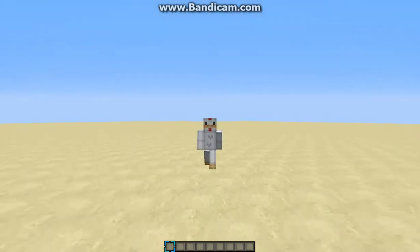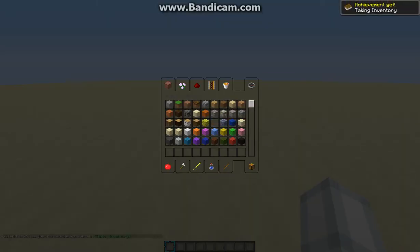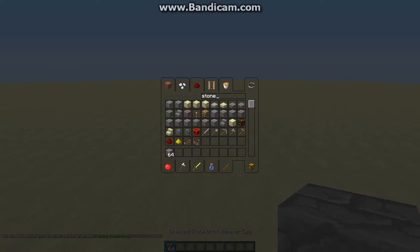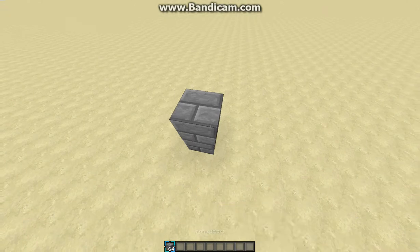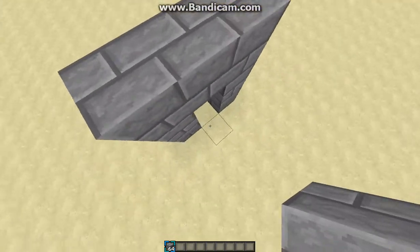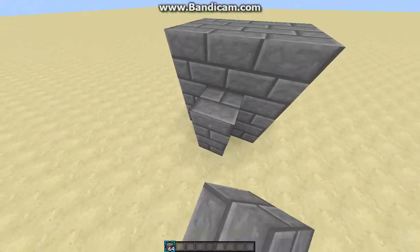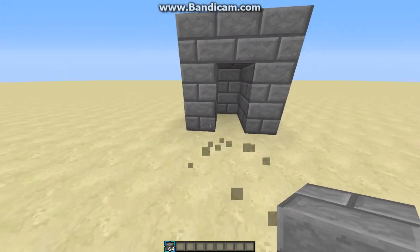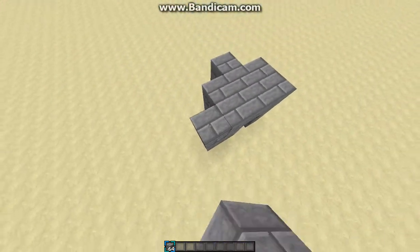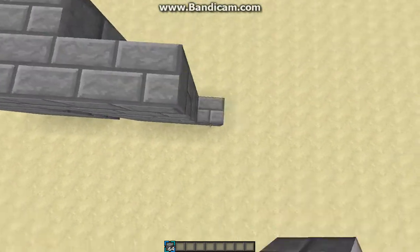So my skin is a chicken. The first thing is you want to build a wall. I mostly build it with stone bricks because they look nice in my opinion. So you just need to build a wall like this, and then continue the wall over here.